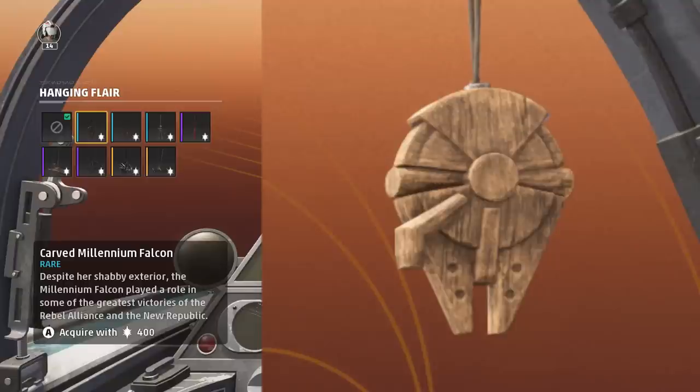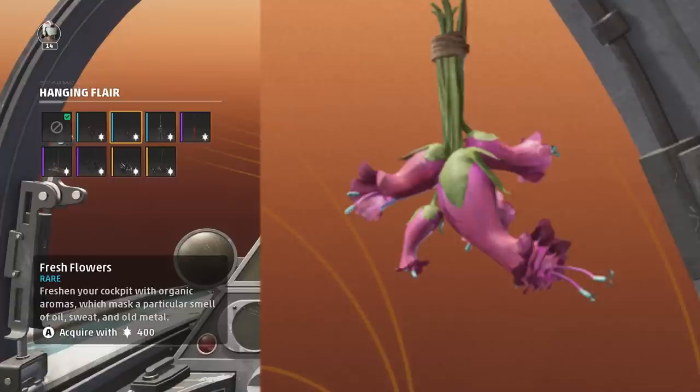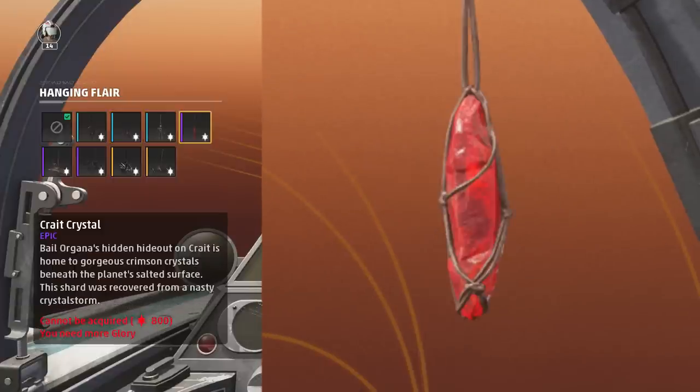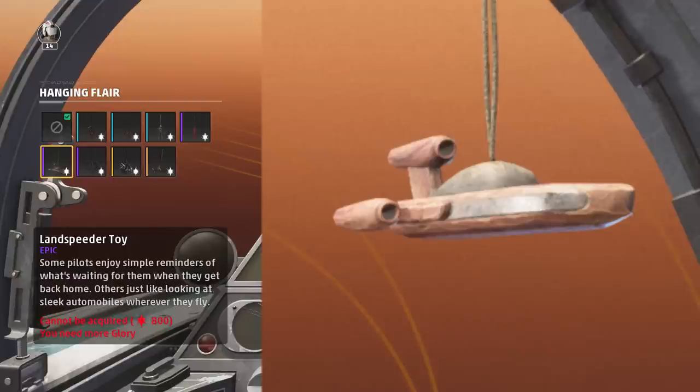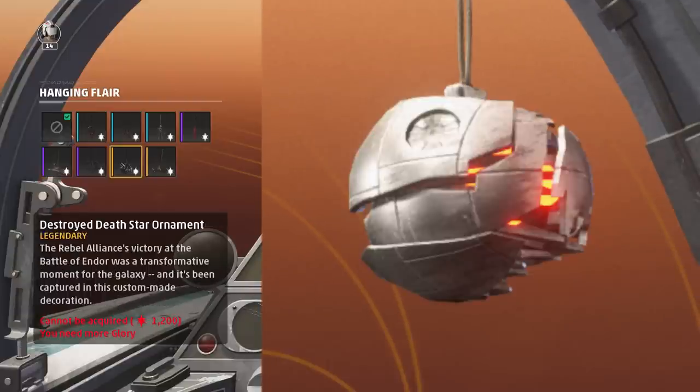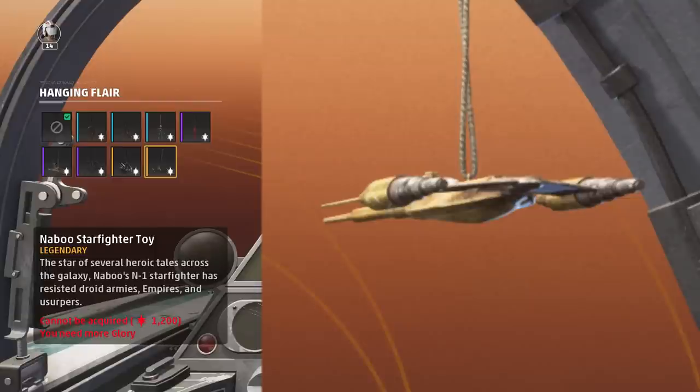New Republic hanging flares: A Carved Millennium Falcon — I feel like this shouldn't be 400 Glory; it should be the top-tier 1200 Glory Legendary status, but that's just me. Fresh Flowers, Medical Droid Figurine, Krayt Crystal, Land Speeder Toy, Hoth Snow Speeder Toy, a Destroyed Death Star Ornament, and a Naboo Starfighter Toy — which is the one I'm probably going to unlock.